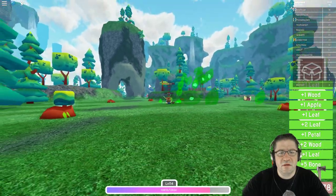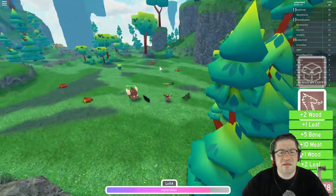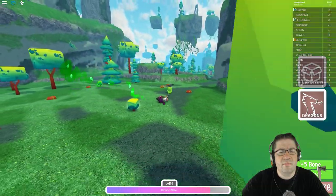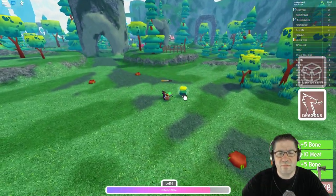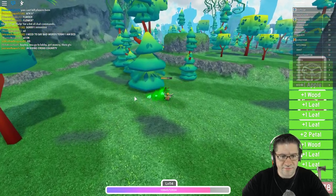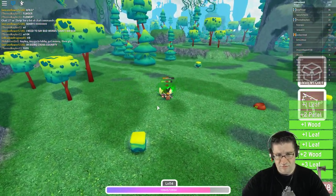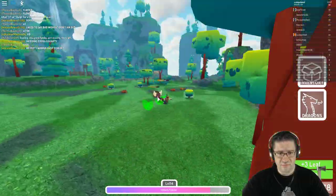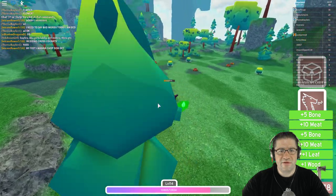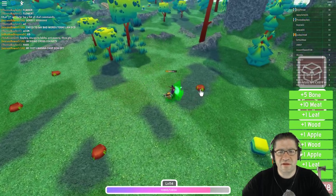Oh, there they are. I am level 14 — you can probably do this with a lower level too. Come on, turn around. Grab, grab, grab, grab. You do this for a while and you're going to start building up a ton of inventory. There's another one. These were the enemies we couldn't find the other day. They should be all over the place. Keep clicking.